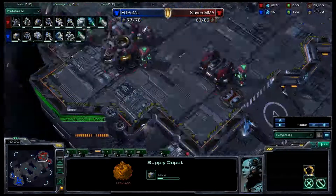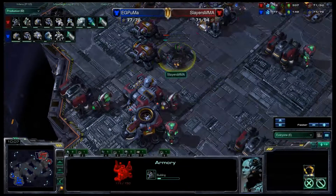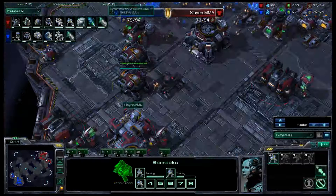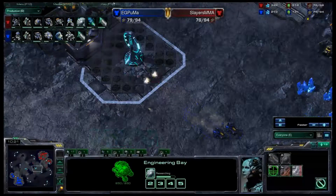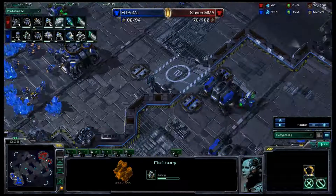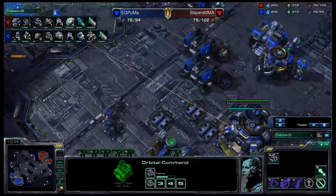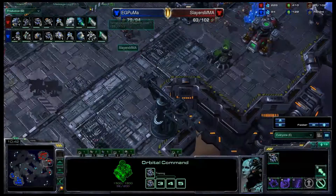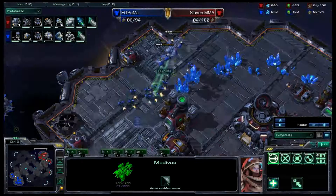The refinery is coming up for MMA at the natural expansion, allowing him to go towards tanks as he drops that armory. Actually, he's going to be playing pretty much bio for at least a while, maybe supplemented with a few tanks as the economy gets up a little bit. MMA going to be getting out siege tanks soon — he's got double engineering bays getting double upgrades. Puma only going for one upgrade at a time. He's getting medivacs out. Puma getting another gas, with more reactors coming down, allowing him to produce a lot more marines.